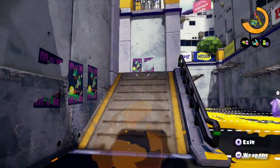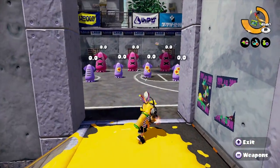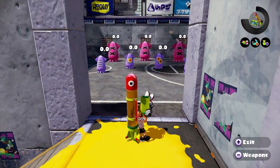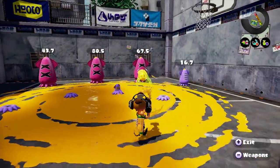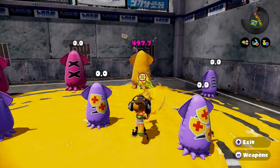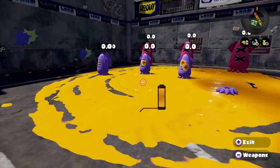The sub weapon, as you just saw, is the Splash Wall — a good defensive weapon. You throw it in front of you and the opposition can't shoot through it, but you can. And your special weapon is the Ink Strike, which is another personal favorite of mine.